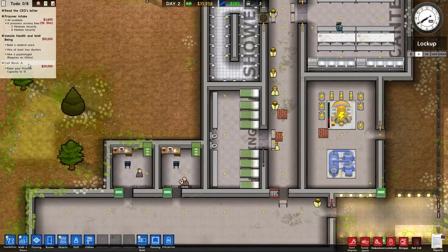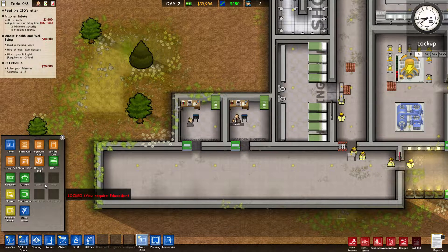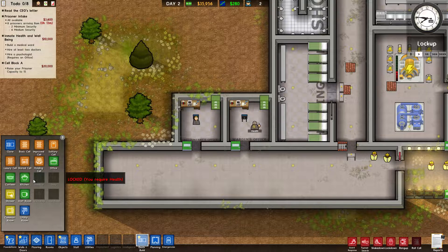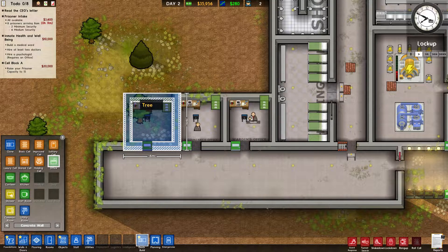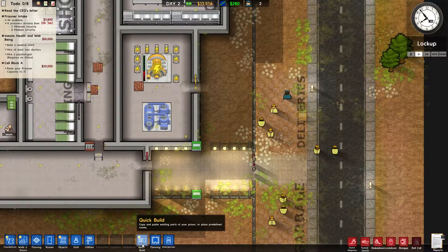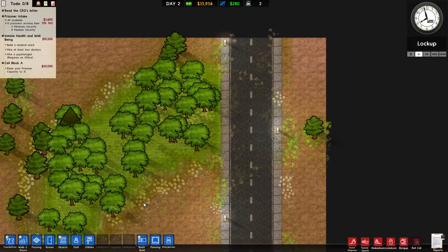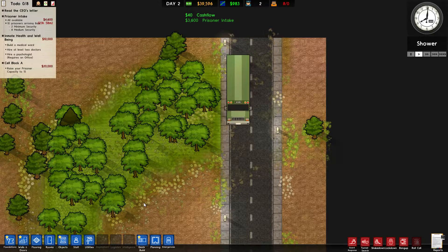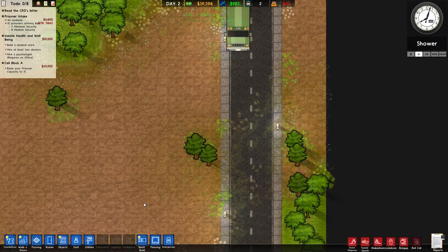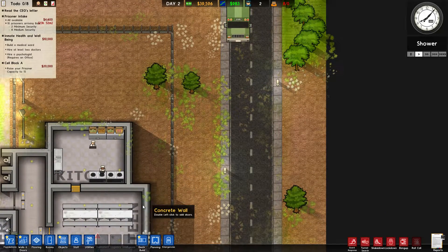I'll have to get an office built for the psychologist too — quick build an office. The prisoners are coming! Here they come — here comes trouble! It says eight prisoners and I have no room for them right now, but they can stay in the holding cell until I get the cell block built.